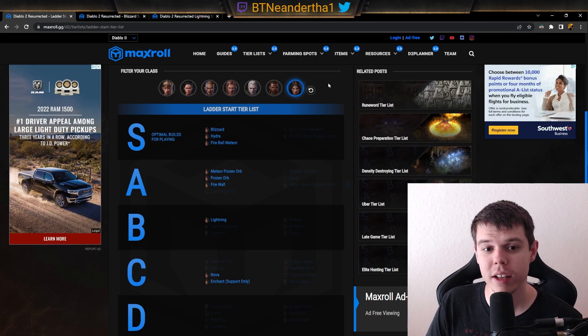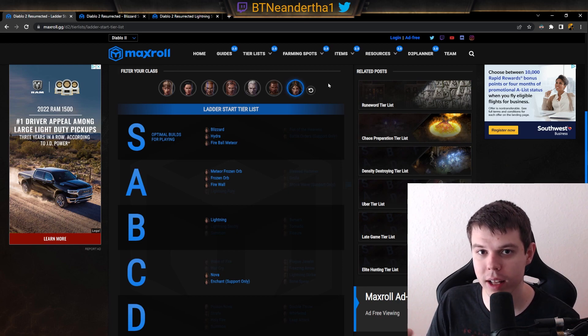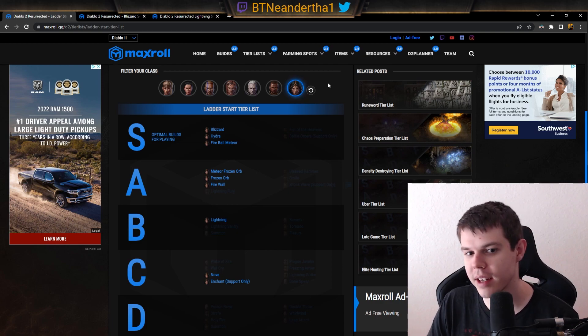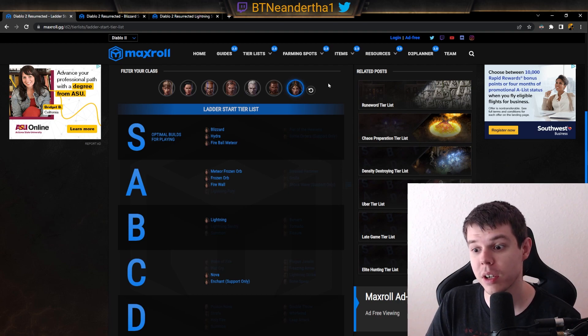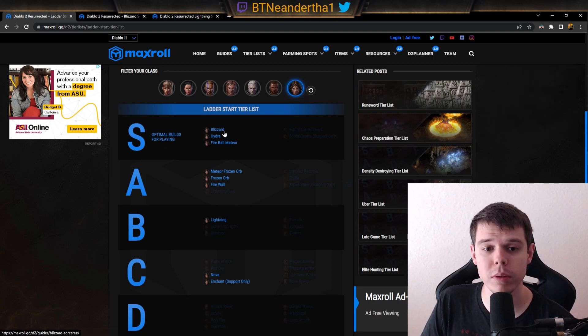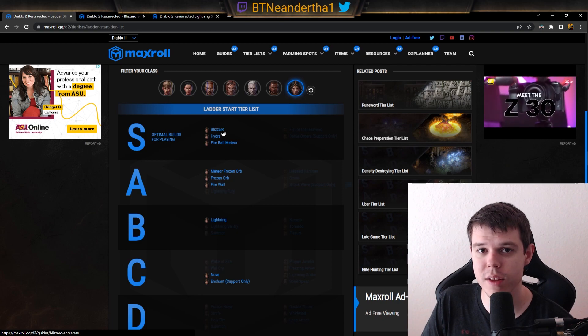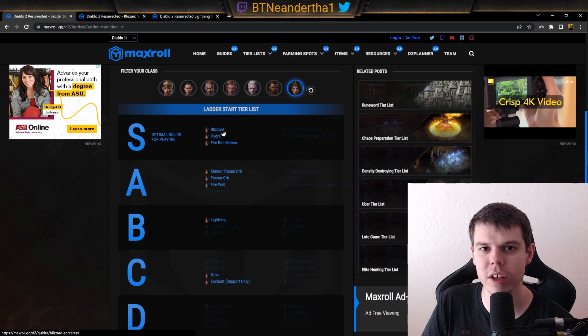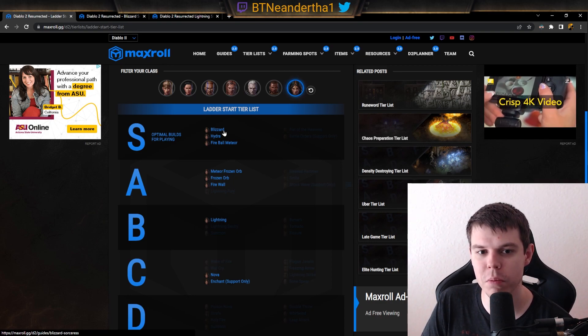Starting with the sorceress — this is the best class when starting a ladder. It has teleport at level 18, static field at level 6 with telekinesis at level 6 as well. Cold mastery scales you into the end game, which is really powerful especially with sunder charms coming into terror zones this ladder. Blizzard sorceress is easily the best starter — it's always been the best, but this season even more so.